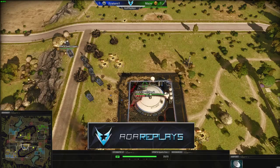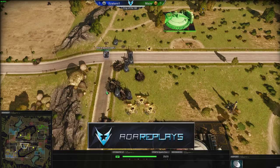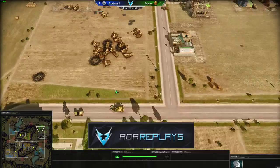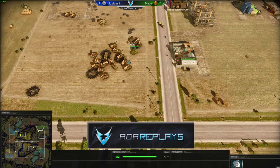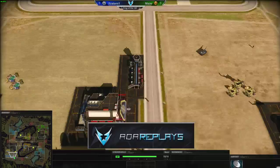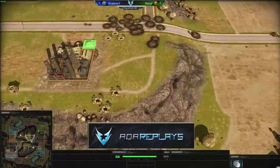Most of them are Scorpios with some automatics. Maize has a lot of units, bringing in some ICVs — anti-infantry units. He's probably well ahead on oil and is even going for a third vehicle bay, with a lot of strikers being produced. He has not been slacking on his macro during the mid engagement. Interesting to see if Maize can pull through with this attack.